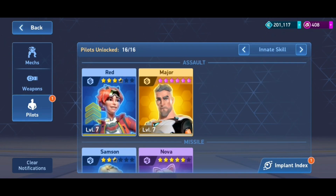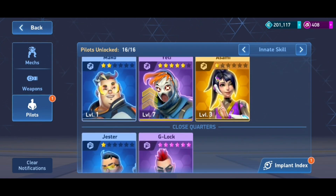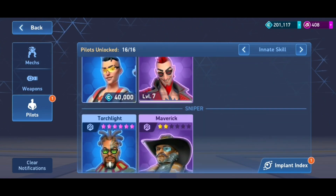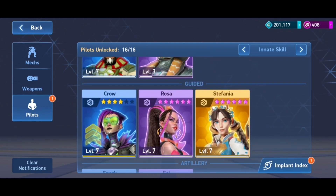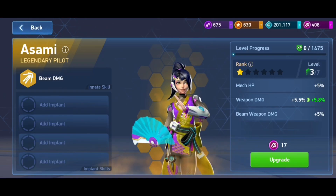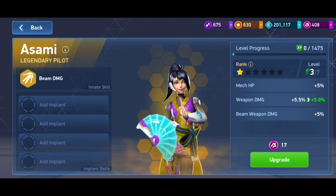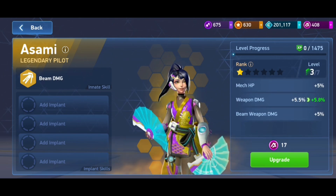Mark and Destroy — and finally I also received my prize, that is a legendary pilot. Check out my pilot hangar: Assami is there, G-Lock maxed, Torchlight maxed, Rosa max, Stefania maxed. This is my prize — Assami, a legendary pilot.